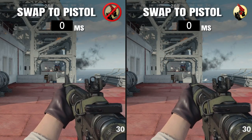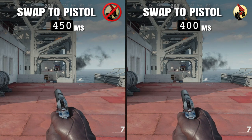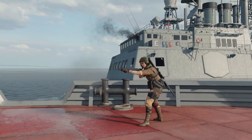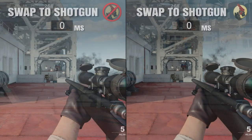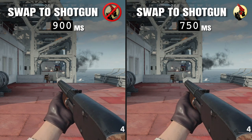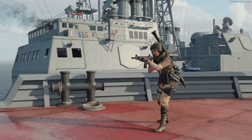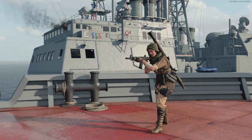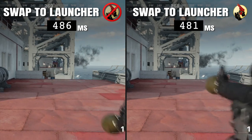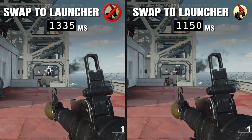Let's examine some commonly used weapon swaps to see the benefits from the Gung Ho perk. Starting with the most common weapon swap — swapping to a secondary pistol — the Gung Ho perk provides a 50ms advantage. Switching from a sniper rifle to a shotgun, you'll gain a 150ms advantage with Gung Ho equipped. Looking at the slowest weapon swap class, the launcher, the Gung Ho perk will reduce launcher weapon swap time by 185ms.